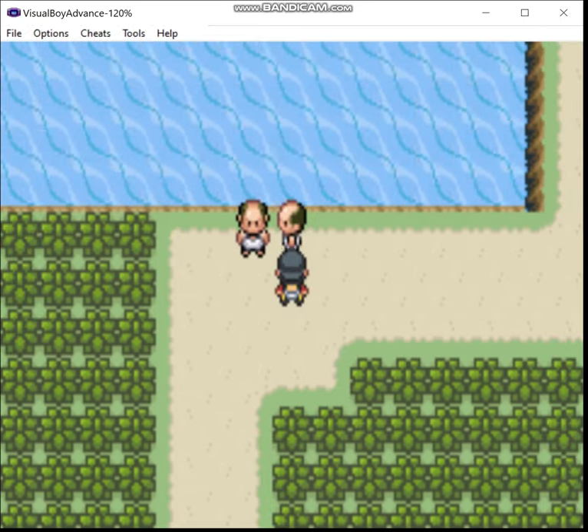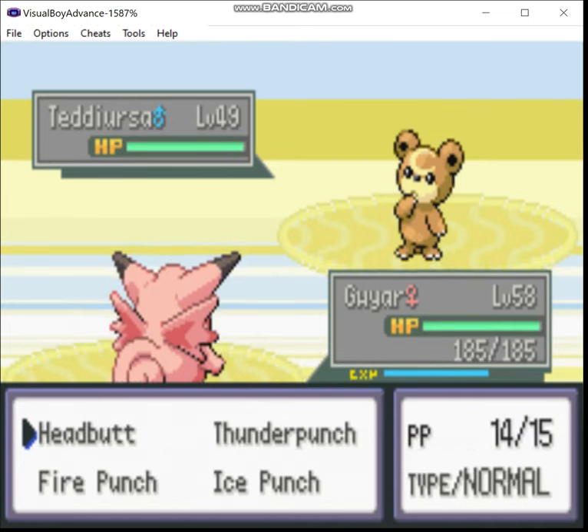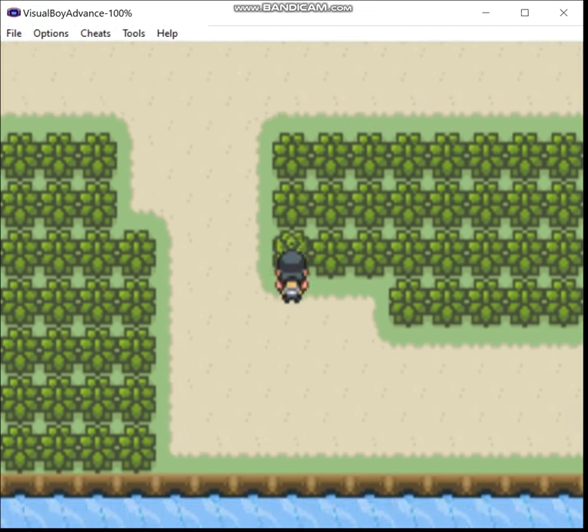However, at the end of the last episode, I was drawn to the trouble in Saffron City, so it looks like Team Saturn hasn't given up after being foiled at the Dragon's Den. Looks like I gotta beat them up again. A trainer's job is never done.